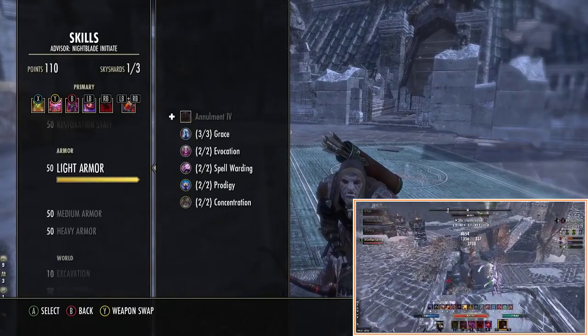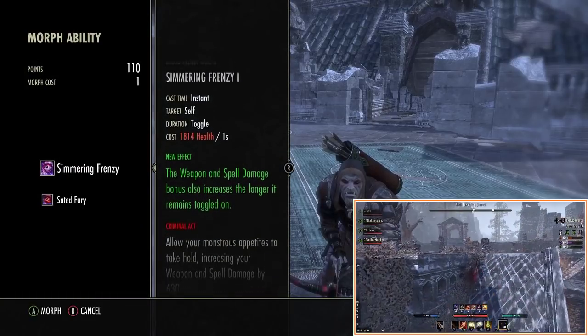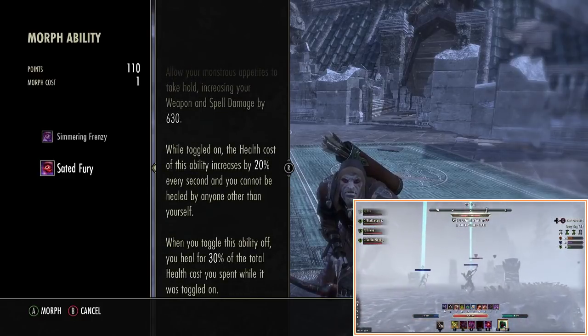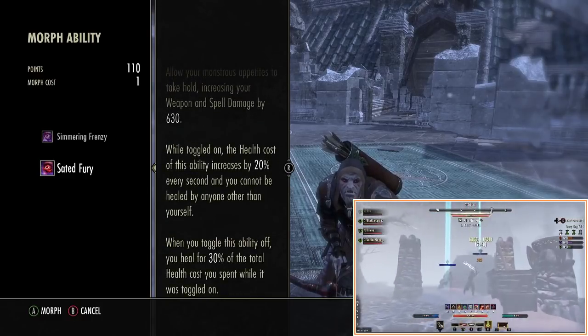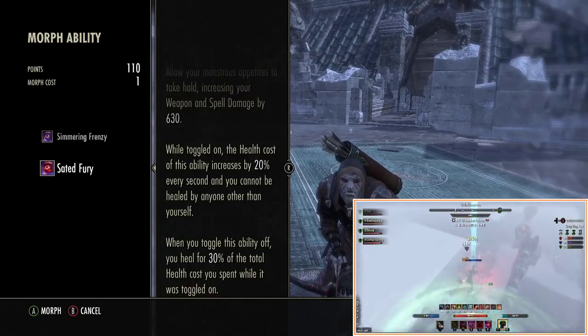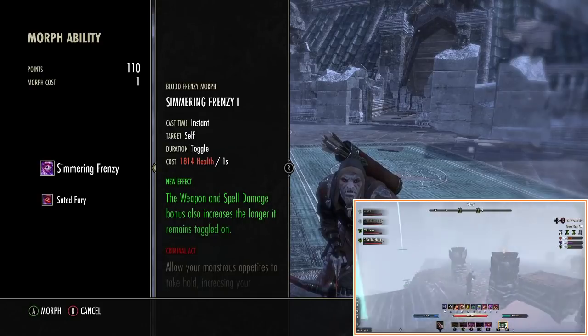So for those deciding on morph, you've got the vampire bit. You have a choice of one morph which gives us more damage, or one that heals us partly. From testing on PTS and then also on live — I've used this on the Greymoor live server for about a week on PCEU — I found in all honesty that we hit hard enough as it is.